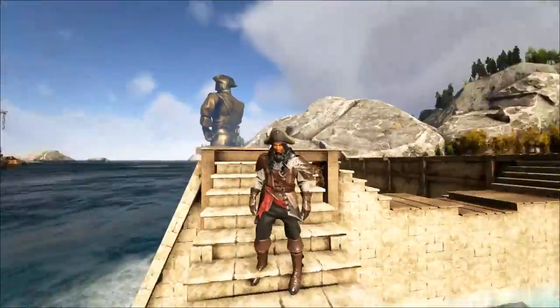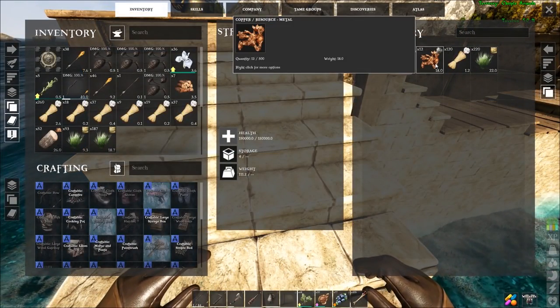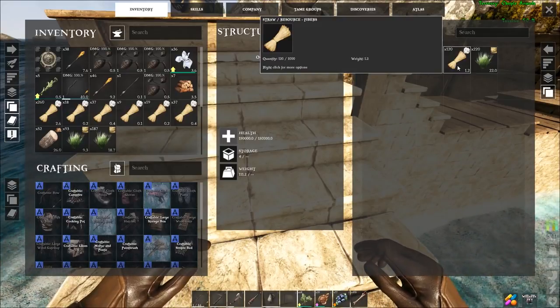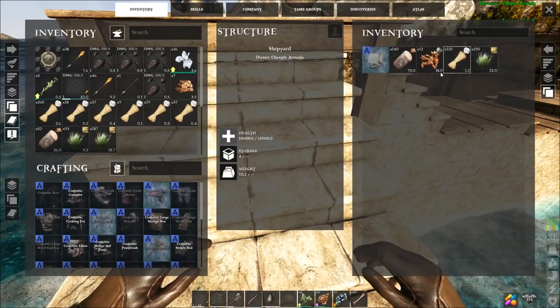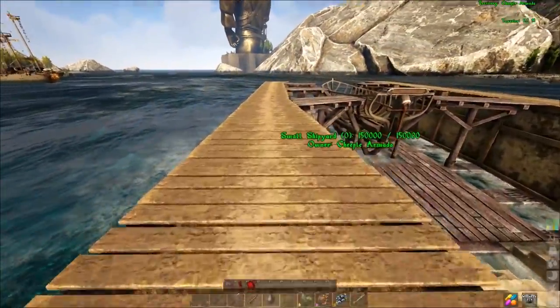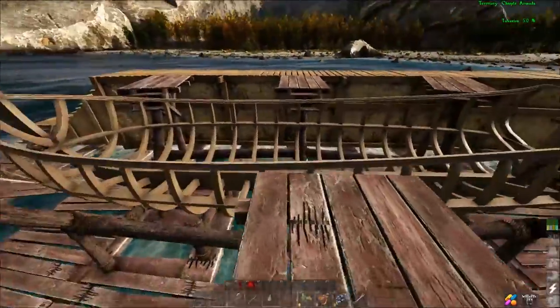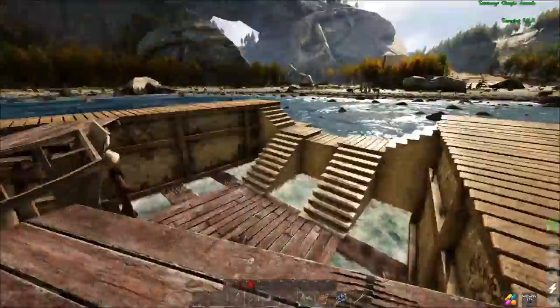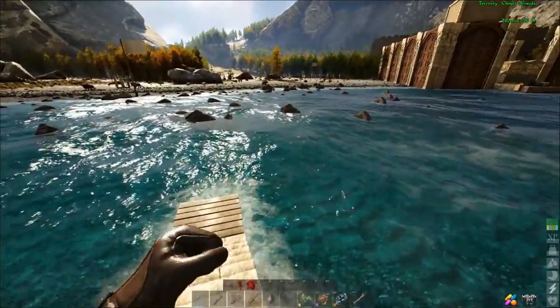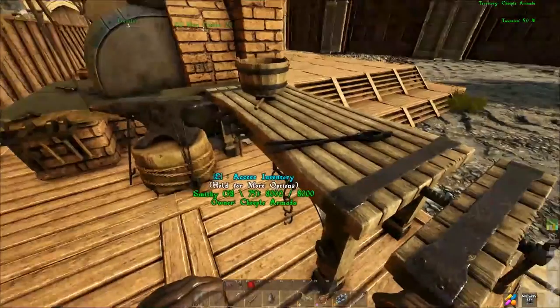We're back. I've gathered up the necessary materials: 140 wood, 12 metal, 125 fiber, 220 thatch. We hit craft, and boom — now it just makes the frame or skeleton of the boat. Now you have to go make the pieces to fill it in, so let's go make the pieces.